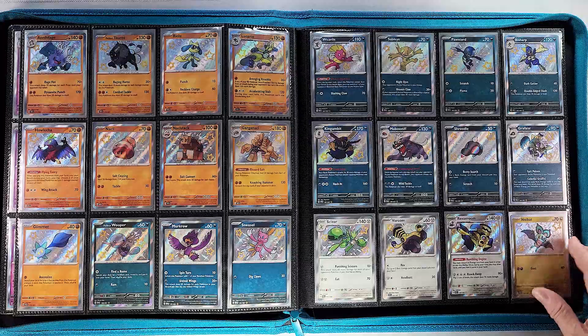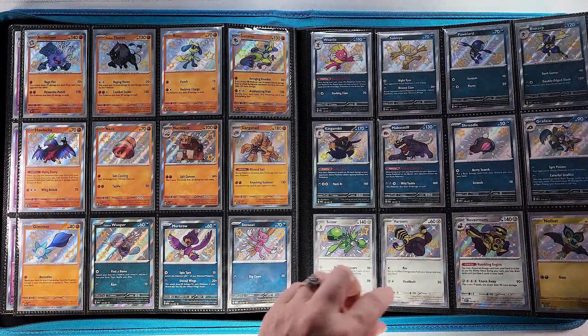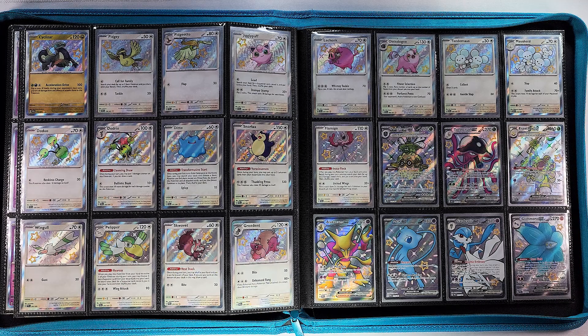Then we'll go into our steel, very small section: Scizor, Varoom, and Revavroom. Starting off our dragon is Noibat, finishing off our dragon is Cyclizar — very small dragon section as well. Then we're on to our colorless with everyone's favorite birds, Pidgey and Pidgeotto, followed by Jigglypuff, Doduo, and Dodrio.